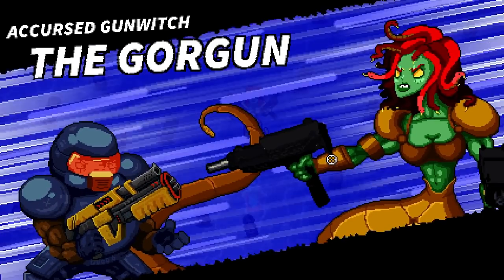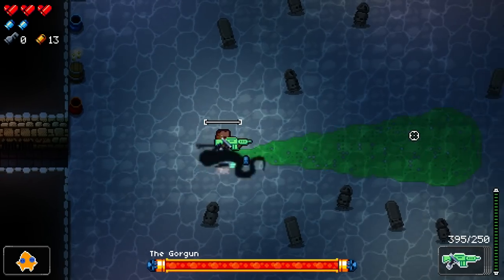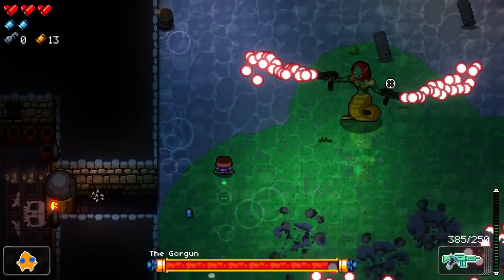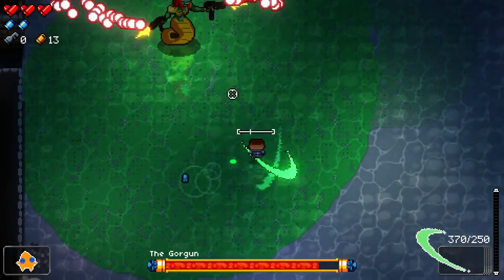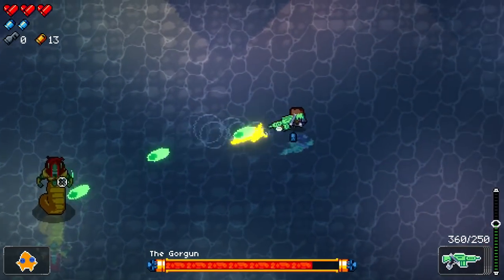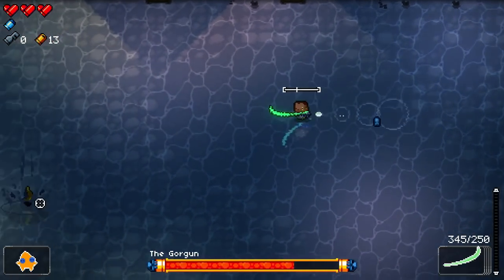We're moving on to our next boss: the Gore Gun. Interestingly, I can ignore one of the main mechanics of this fight because of the item I picked up earlier — the one that made me immune to poison damage. That green stuff is exactly what you'd expect, and you don't want to stand in it. But thanks to this item, I can pretty much completely ignore everything she just did.